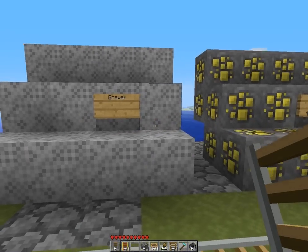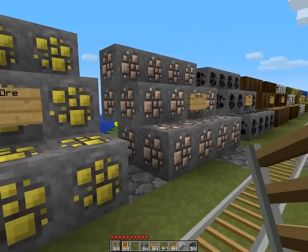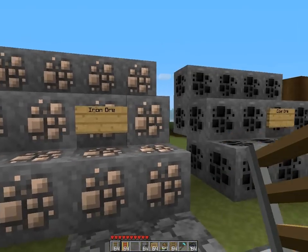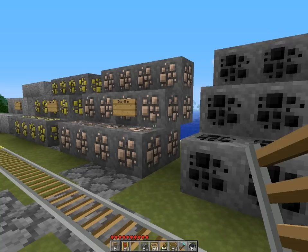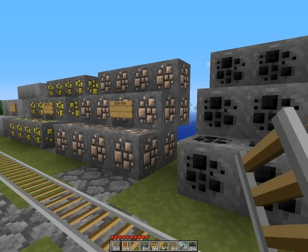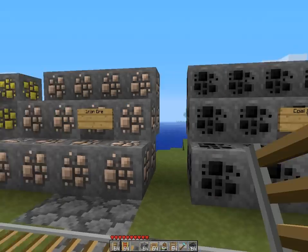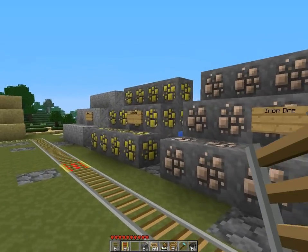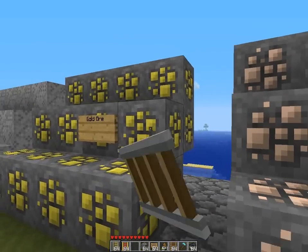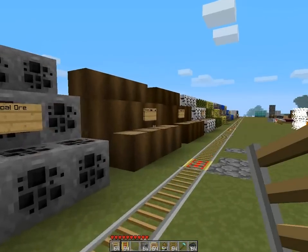Let's continue. Here we have gravel, gold ore, iron ore and coal ore. Liking these a lot. They are not the same at all — they just look the same-ish. I like this square thing that's going on. I really dig it, it's really nice.